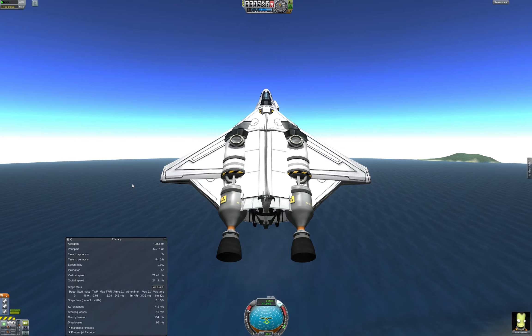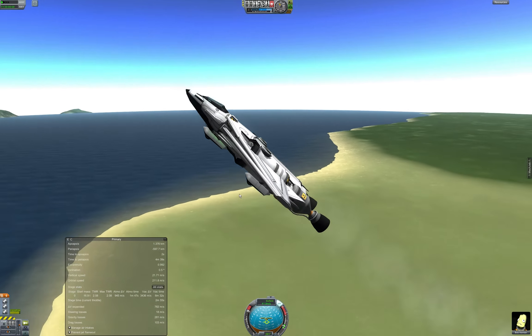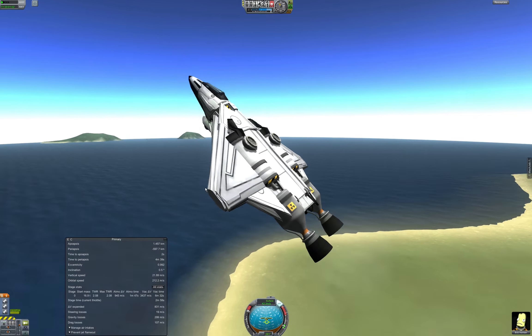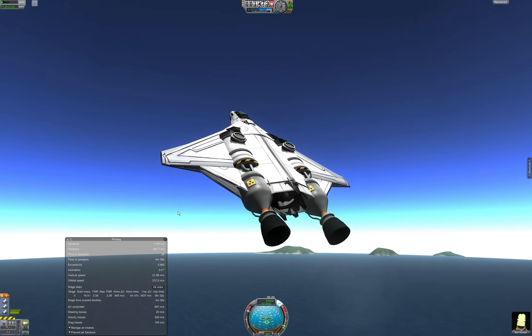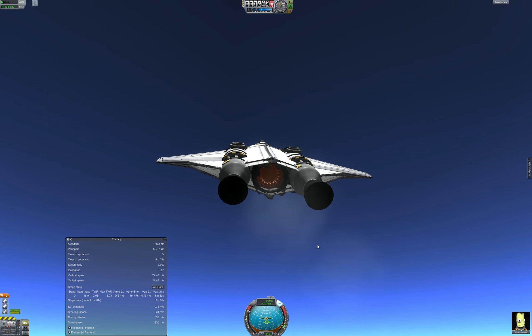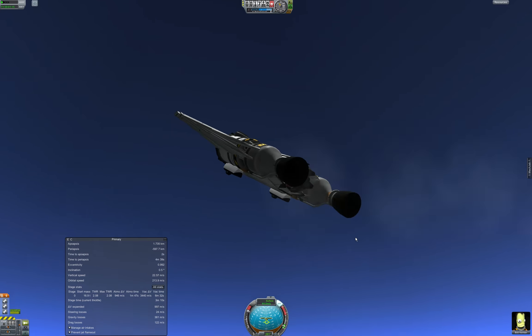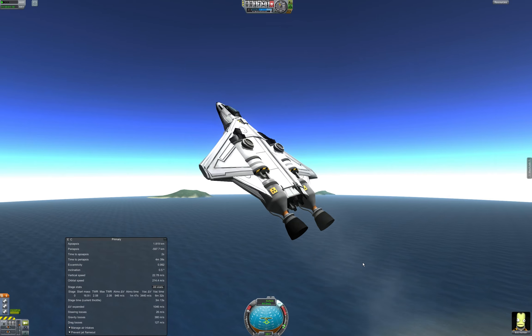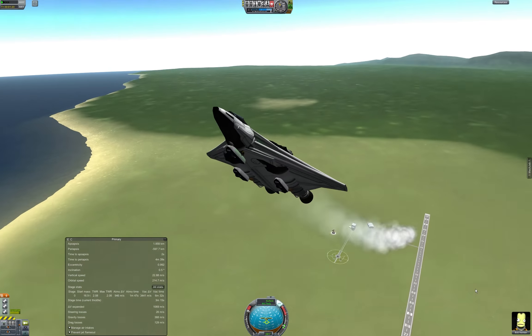I could level off a little bit lower and pick up a little bit of extra speed, but I've done some testing over the past couple of days and I get better vacuum delta-V if I just go straight up at 45 degrees right into orbit. As soon as my jet kicks out, fire up the nukes and it'll get you there with the most delta-V. 2,600 was my best shot so far — 2,600 delta-V.